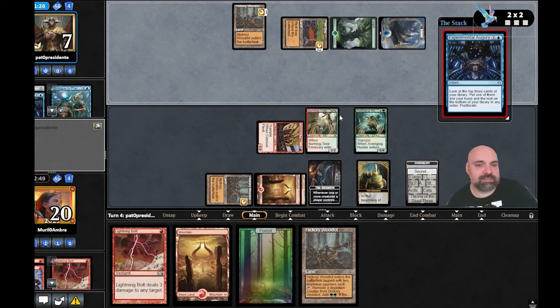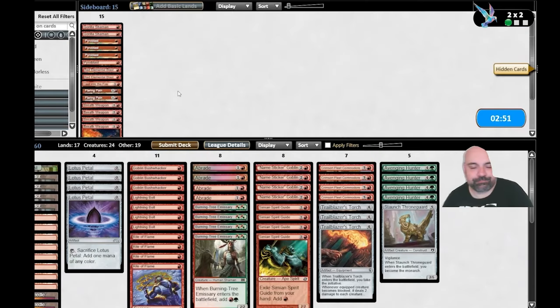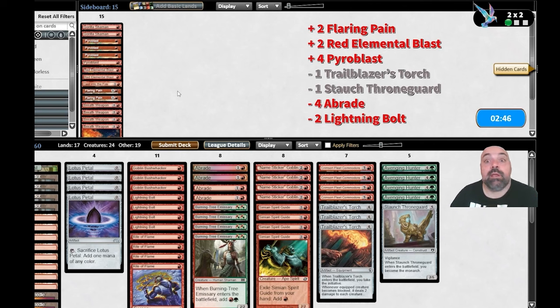We don't see this deck a lot and don't see great results in the challenge — just a few five-zeros. I don't believe this poison deck is really strong. He's going to bring a lot of fogs in the sideboard. We just win the first game. We bring Flurry of Pain because we know he's going to bring fog. Red Elemental Blast and Pyroblast — he plays blue — and we take out the removals, the Lightning Bolt, the artifact monarch, and artifact torch.